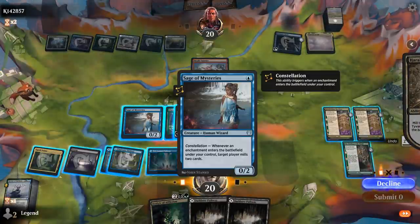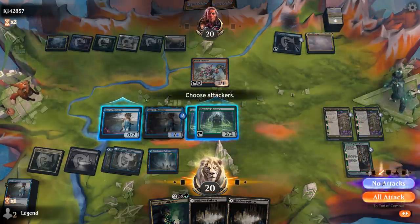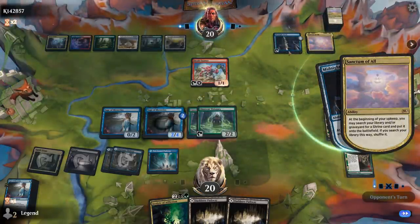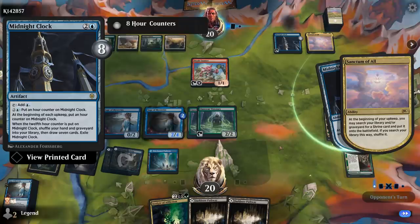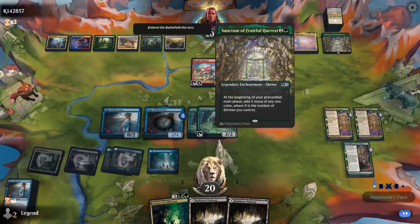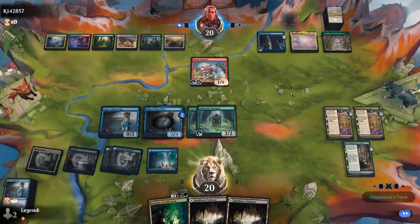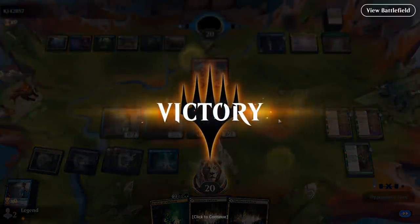We complete the combo loop, copying something other than Lanor Visionary to avoid drawing from an empty library. The opponent's Midnight Clock triggers adding two more counters, but they need 12 counters total to shuffle, so it's too slow. Sanctum of All can get something back from the graveyard but nothing that can really save them, and the opponent finally concedes. On to the next one.